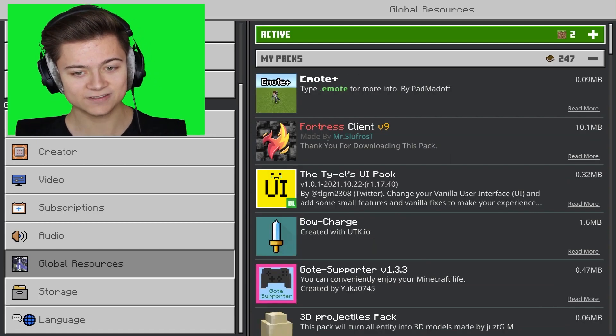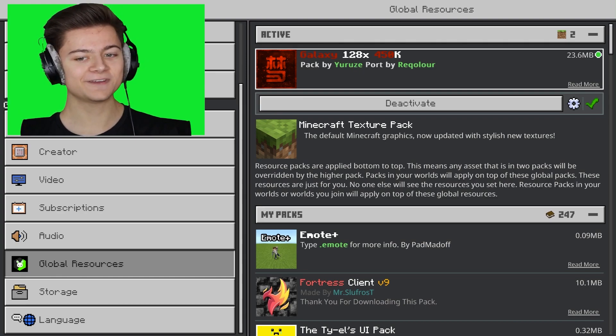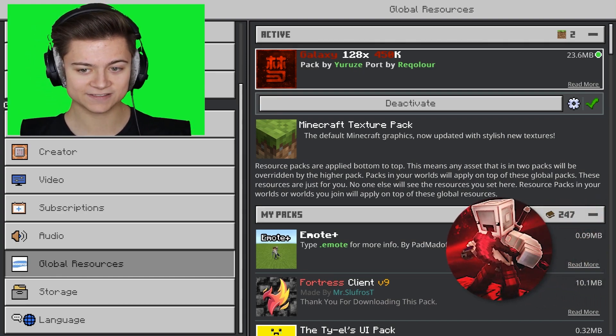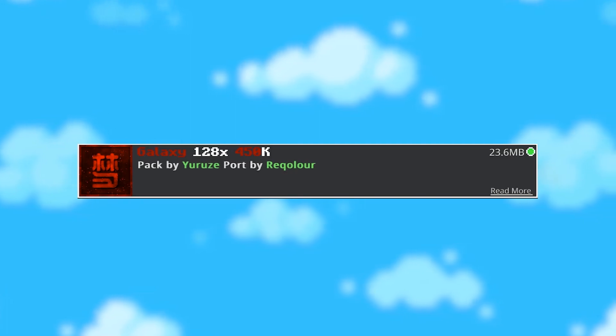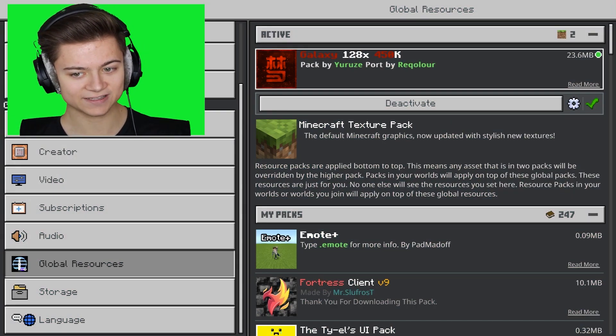Let's go ahead and press activate. This over here is actually the Bedless Noob 450k pack, so massive shout out for getting 450k subs. This is their texture pack they went and released — it's actually Galaxy 128X, and it's now been ported to Minecraft Bedrock Edition, which is super insane.